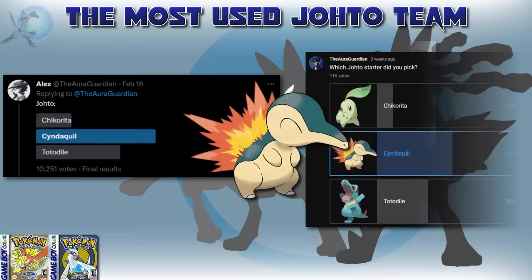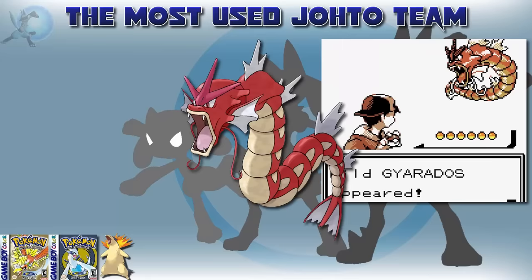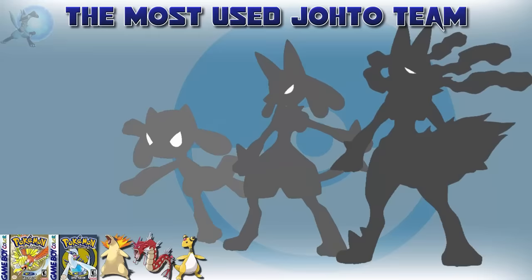Moving on to Gold, Silver, Crystal, and the remakes — the most popular Johto starter was easily Cyndaquil. Chikorita unfortunately had no chance. And there was another water type I knew was going to be on the team over Feraligatr — that water type being the Red Gyarados. Let's be real, we all wanted to use this on our team: a free shiny that was not only iconic, but looked great. It was a given. Next up is Ampharos. The Mareep line is one of the most popular in Johto, especially from the Electric type options, and Ampharos was no surprise one of the most popular picks.